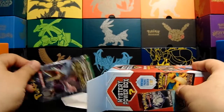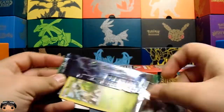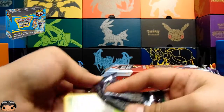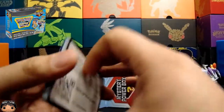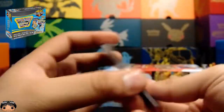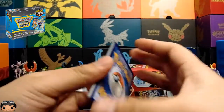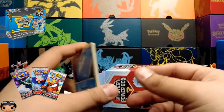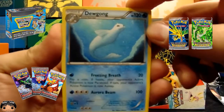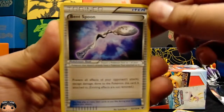First off we got a Fates Collide pack. There's also a $50 version of this mystery power box and it's complete garbage — I do not suggest anybody buy that. It has a guaranteed vintage pack but usually it's something like a Black and White Emerging Powers or a Platinum Arceus. Anyways, this is Fates Collide.